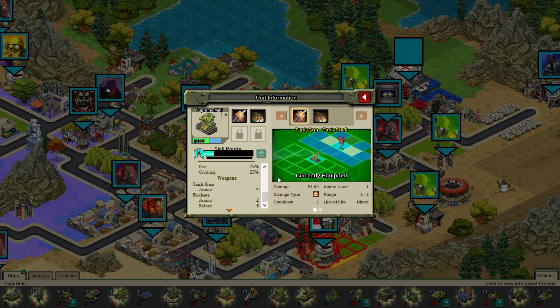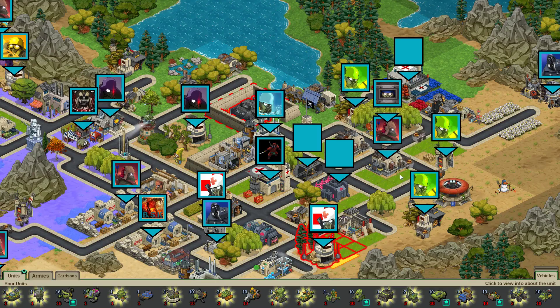Its tank gun has infinite ammo, and the rockets have 2 ammo with an 8-turn reload. The tank shell does 51 to 69 explosive damage for a cooldown of 2, 1 ammo used, 1 to 3 range, a direct line of fire, 43 offense, and 75% armor piercing. The triple strike does 28 to 42 times 3 explosive damage for a cooldown of 5, ammo used 1, 1 to 5 range, an indirect line of fire, and 54 offense.